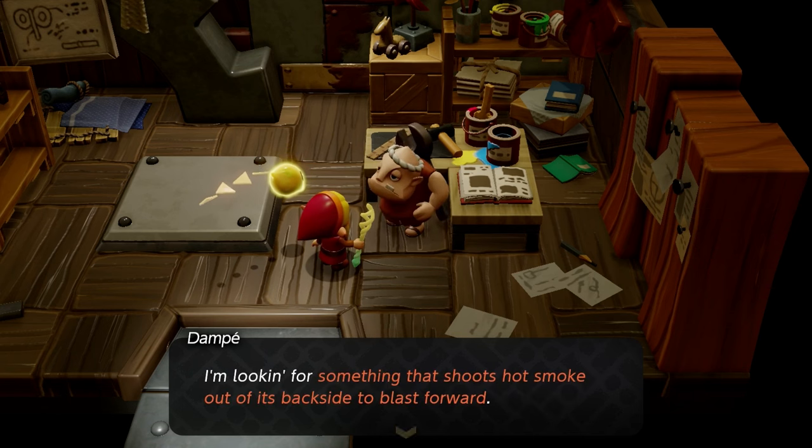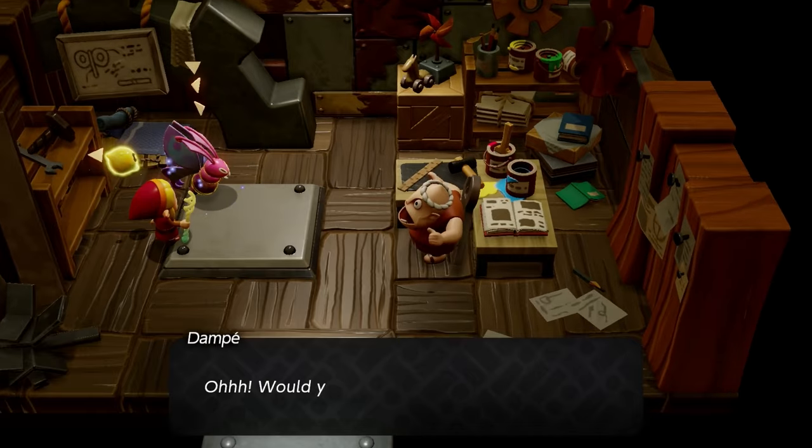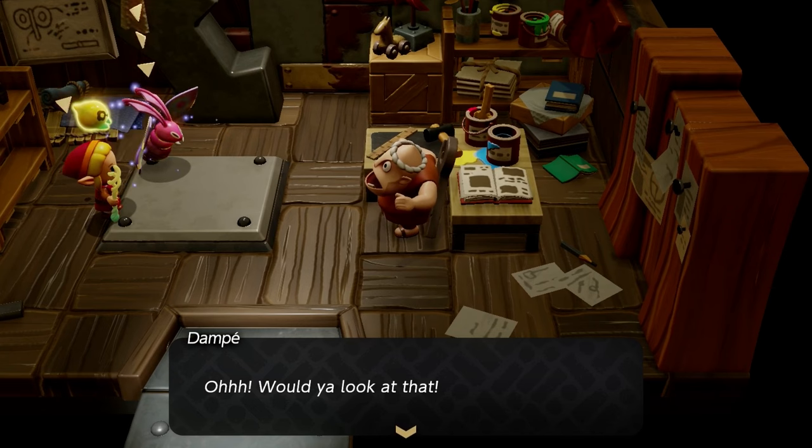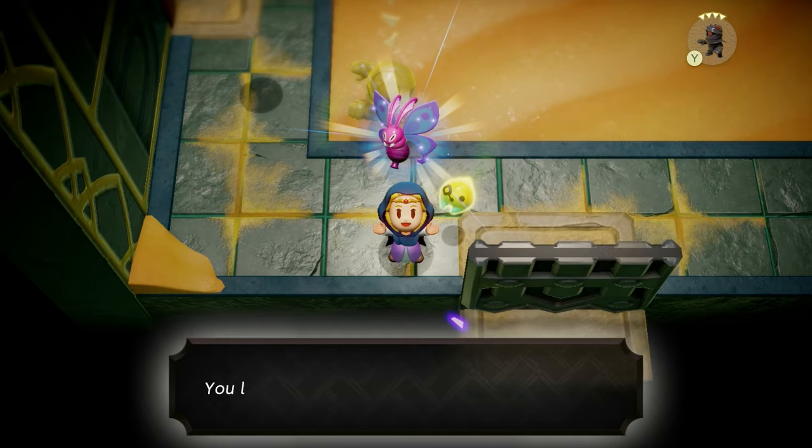The second part of Dompe's riddle was something that shoots hot smoke out of its backside to blast forward. For this one, I showed my Mothula Echo. Exploring the map early in the game contributed to me finishing this up almost all at once, because I already had that Mothula. You can find the Mothula during the Gerudo Rift dungeon.